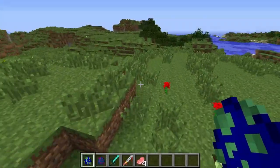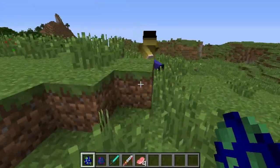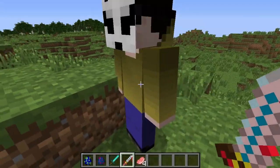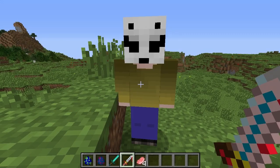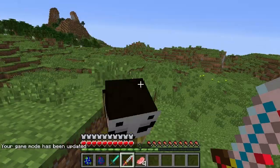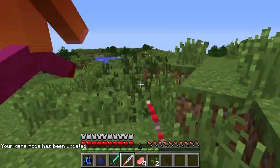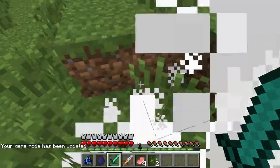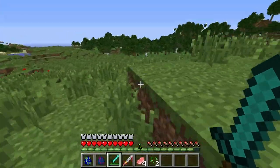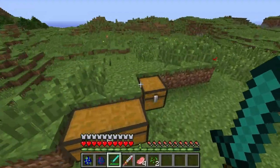Before we get on to Slenderman, I'm gonna talk about Maskey. I have no idea what this guy is, but it's a spawn egg I found. I don't know if it's part of the Slenderman mod or what. Let's see what happens when we switch to survival mode - oh my god, he's attacking me! Stop that, you little bugger. We'll just use a normal diamond sword. He doesn't really do anything, but I don't understand why he's in the mod or why his name is Maskey.